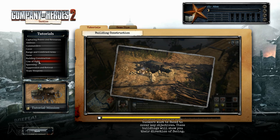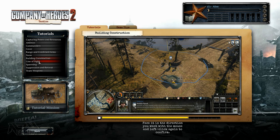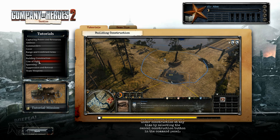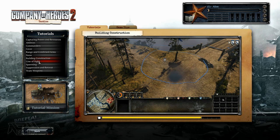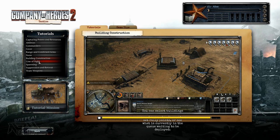Certain structures like bunkers must be phased to cover key objectives. These buildings will show you their direction of facing — phase it in the direction you want with the mouse and left-click again to confirm. You can cancel a structure under construction at any time by selecting the cancel construction button in the command panel. When a building is completed, it will activate a selection tab above the command card, allowing you to select buildings from anywhere, order units, set rally points, or see what is currently in the production queue.